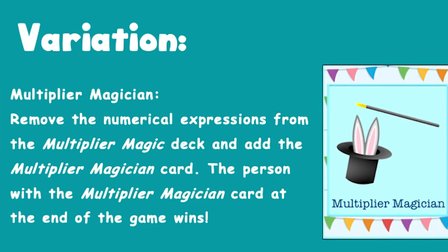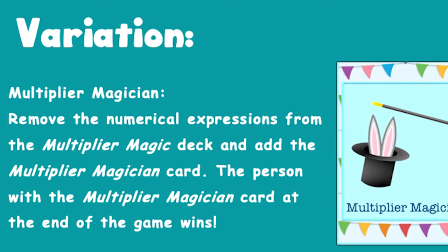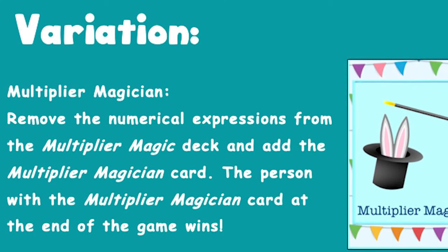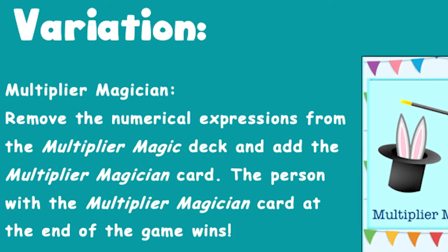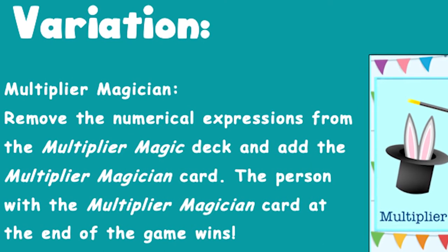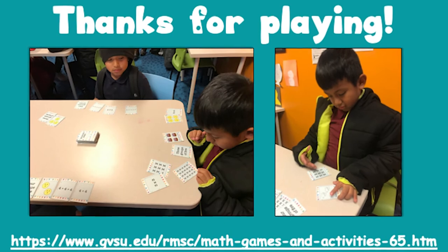A variation to Multiplier Magic is Multiplier Magician. Play the game like Old Maid. Remove the numerical expressions from the Multiplier Magic deck and add the Multiplier Magician card. The player ending the game with the Multiplier Magician card wins. To find more thorough instructions, copy the link below.